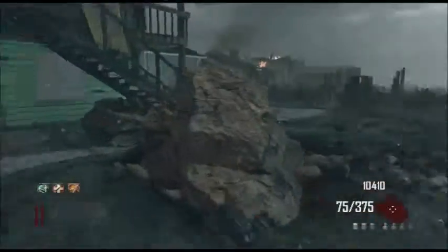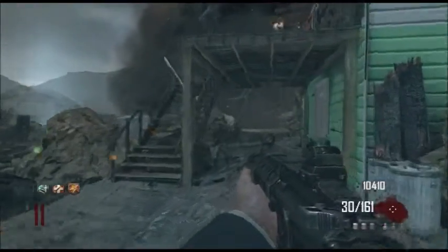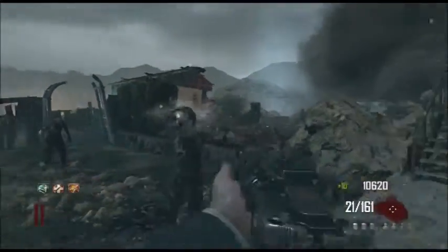Say hello to my little friend. We've literally got a ton of points and nothing to spend them on. We ought to go around and open some doors — there are a few we haven't opened yet. Maybe I'll just go around and open every door on the map.